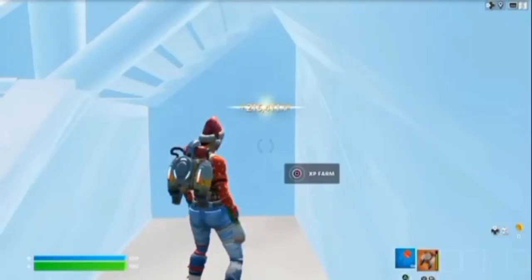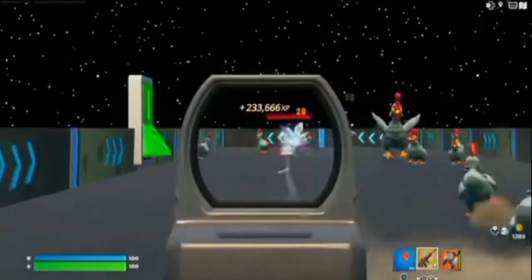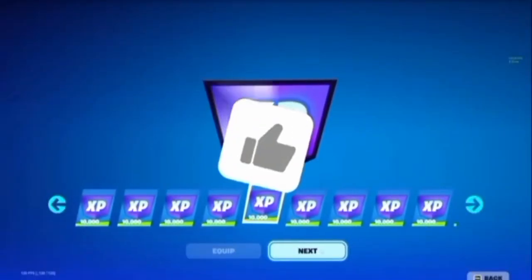And then, after you're here, you have to emote in the corner. And then it will bring you to this room where you can kill the chickens and just level up.